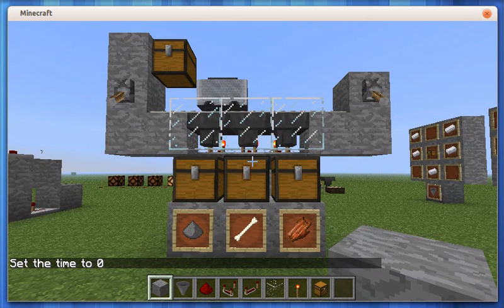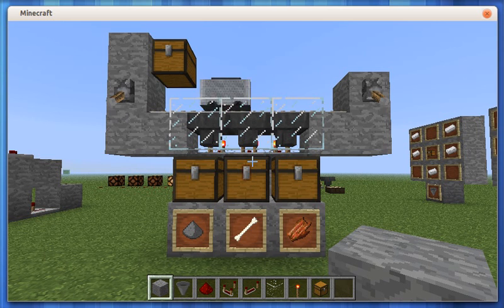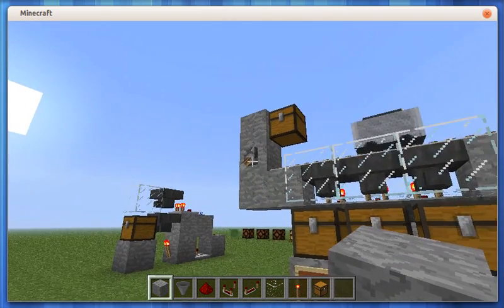Hi guys, I'm going to show you how to build an item sorting device like the one that's running in front of me here today. It's currently sorting just three items, but I'll talk you through the different components that are used to build it, exactly how they work, and then talk you through the actual construction of it. So we'll come back to this in a little while — I'll turn it off just for now.